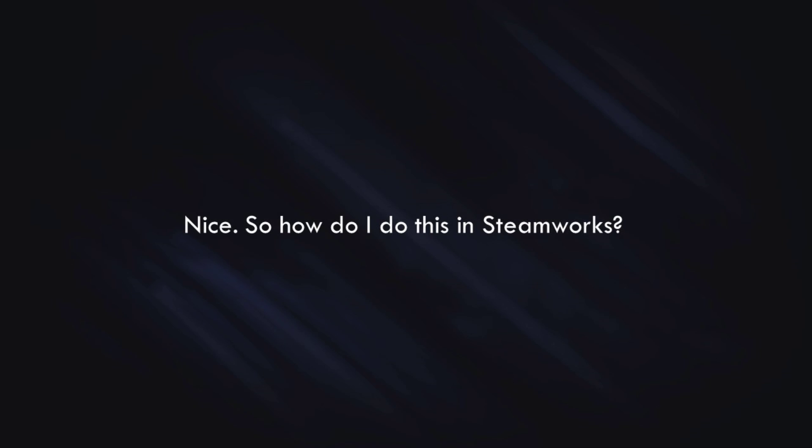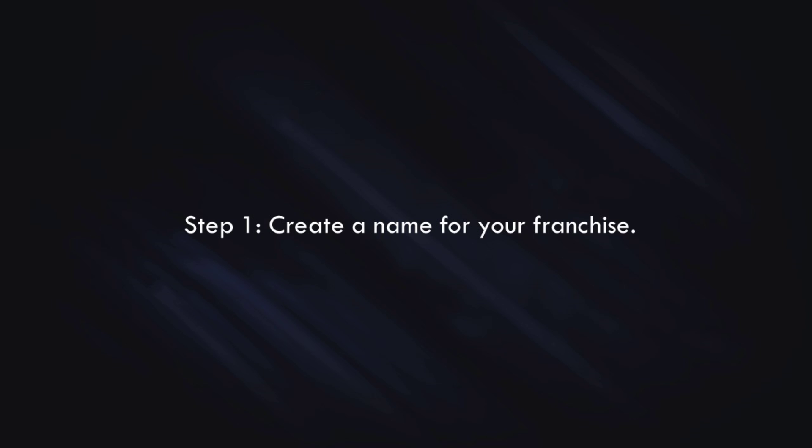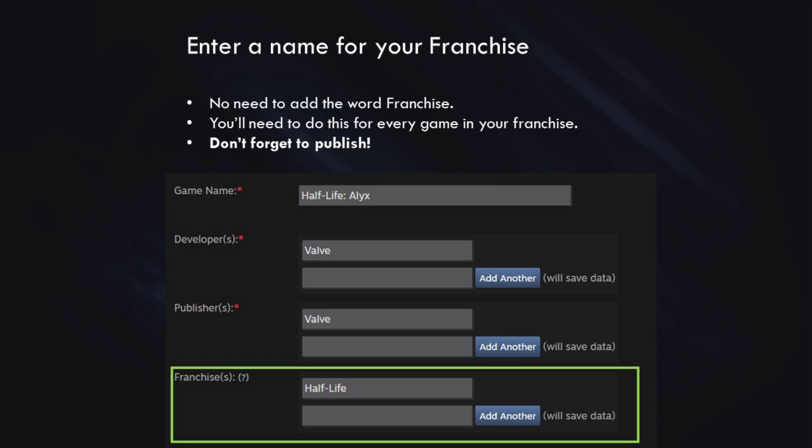So how do you set all this up in Steamworks? Step one is that you're going to create a name for your franchise. When setting up your franchise page, you can choose any game from that franchise — just go to that game's app landing page and click on 'Edit Store Page.' You will need to have the 'Edit App Marketing Data' permission for this game. Once you've clicked on 'Edit Store Page,' navigate to the Basic Info tab and enter a name for your franchise in the box pictured below. There's no need to add the word 'franchise' to the name — it will be added automatically. You'll need to do this for every game in your franchise, and don't forget to publish your changes or they won't go through.